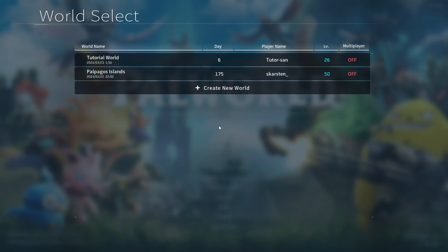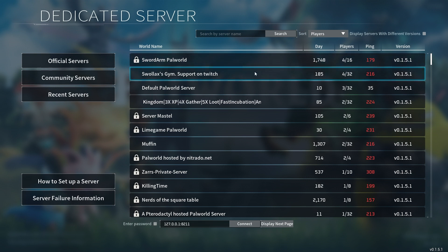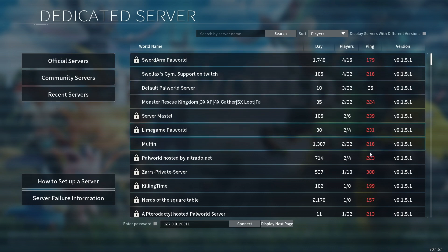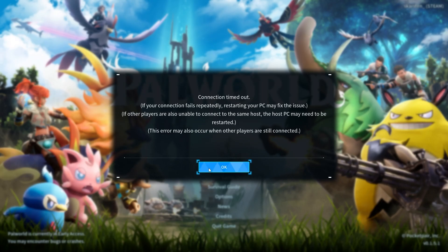Let's go back to Join Multiplayer and try community servers this time. Community servers are set up by players. Let's join this one — 'Default Palworld Game' — it has 3 out of 32 players and the ping isn't that bad. Click on the default server, click 'Yes,' wait for it to load — and as you can see, connection timed out. You just need to be persistent about this.